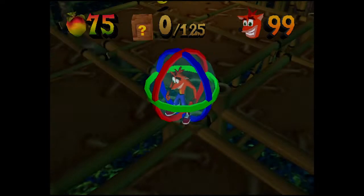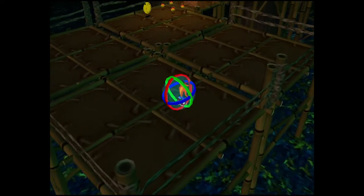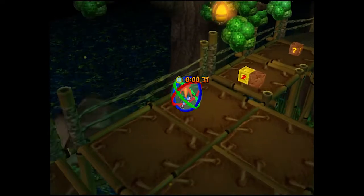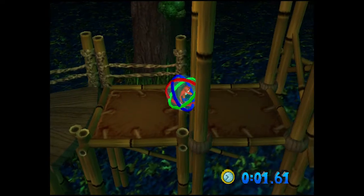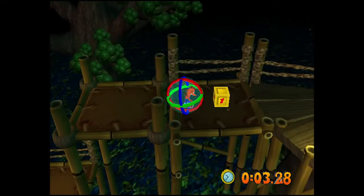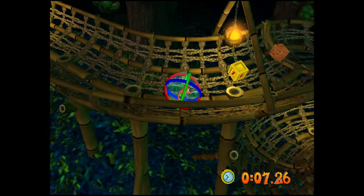We got a Platinum Relic on level 2 — yay! Now we're going into Bamboozled. I mean, the gems are alright with Crash 4. It's the relics and the N. Sanely Perfect Relics that's kind of where I draw the line with completion in that game. I have gotten some N. Sanely Perfect Relics — a pretty good handful of them in Crash 4. I would like to get more, but I'm also not in any rush to do so.